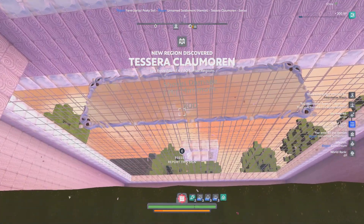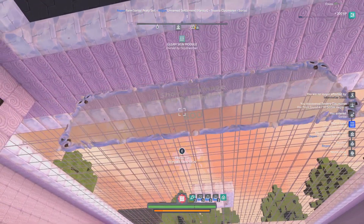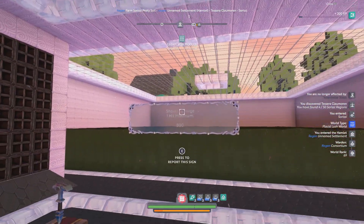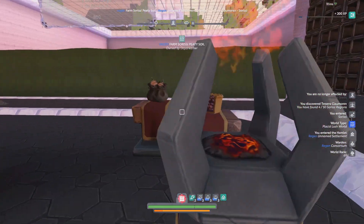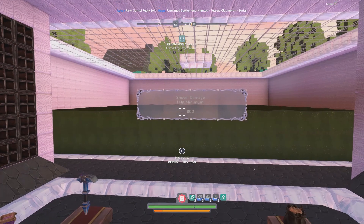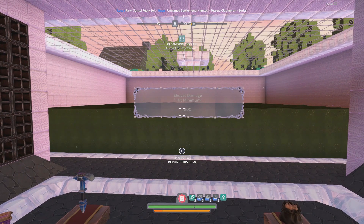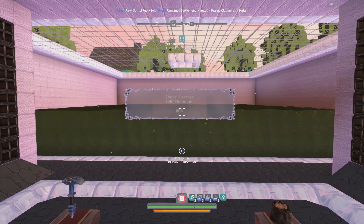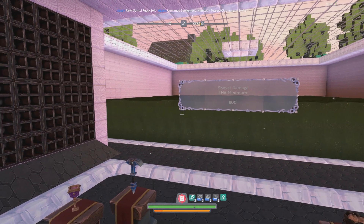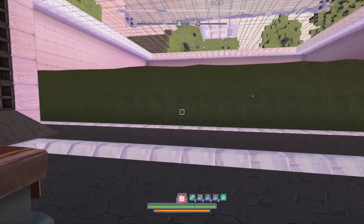Okay, what does that say? 'Shovel damage: one-hit minimum 800.' Okay, so if you do 800 damage you can one-hit the soil. That's actually really nice — so if you're forging or looking to buy a shovel, you kind of know what to aim for.